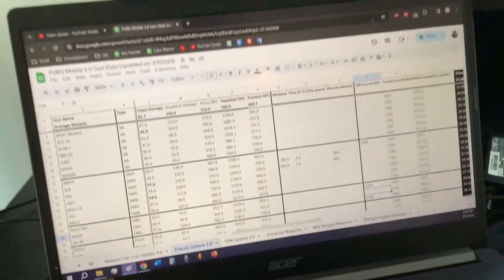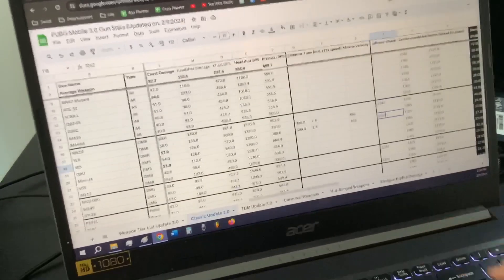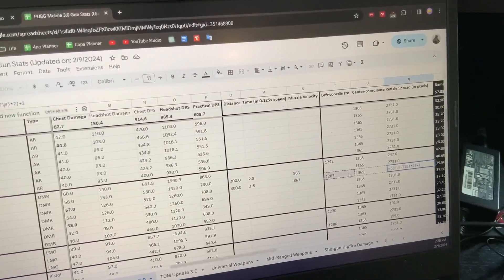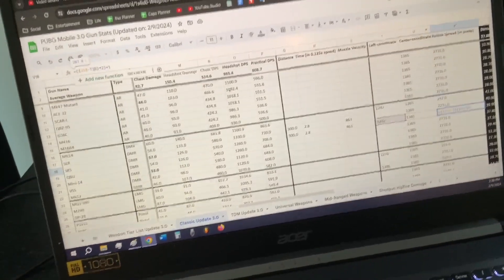For the SKS, I type in 1262, and by applying the formula — because the center point is always 1365 — it's essentially the center minus the left point, times 2, plus 1. The reason for the plus 1 is because there's no actual center pixel; the center falls between two pixels, so there's one extra pixel not counted. That's how you do that calculation.